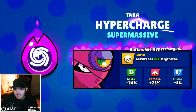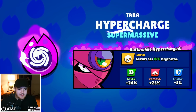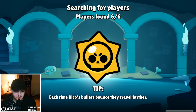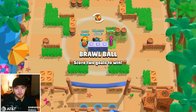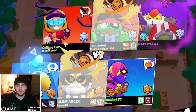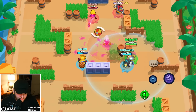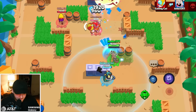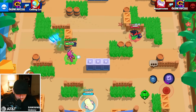Tara's hyper charge just makes her super a little bit larger, which is probably the most boring effect ever. It apparently doesn't increase the speed or duration either, since it doesn't say so. I was kind of hoping Tara would get something more interesting — her super is already wide enough and already team-wipes well enough. I was hoping it would stick around longer. A simple size increase might still be better than some of the other stuff we've seen today.